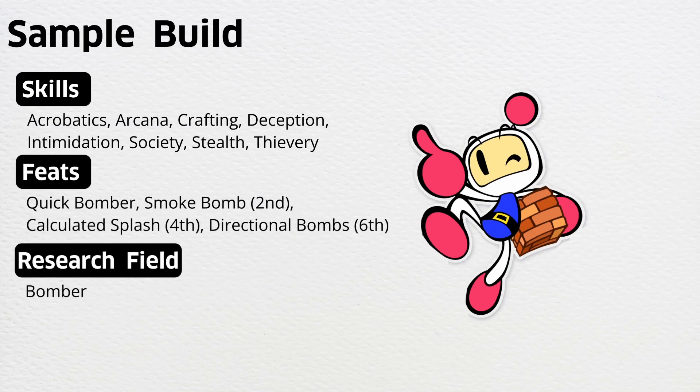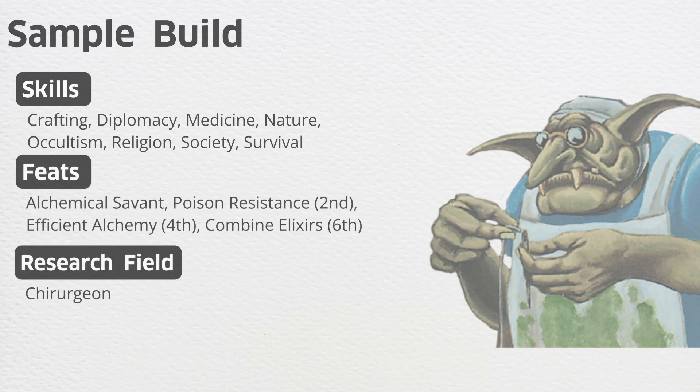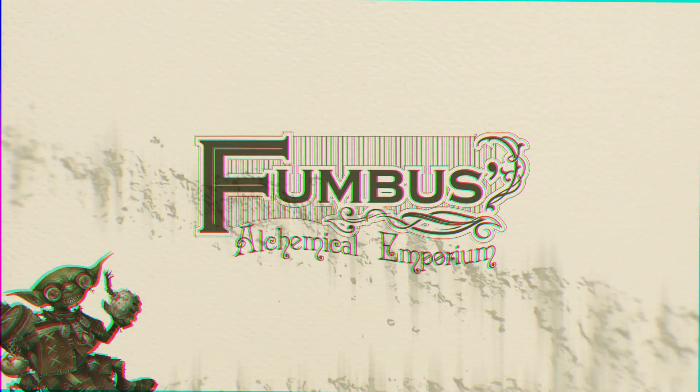Here are a few sample ability score tips: focus on intelligence for potent brews, dexterity for nimble escapes from your own concoctions, and constitution to withstand the occasional explosive mishap. And there you have it — the journey of an alchemist. From concocting curatives to wreaking explosive havoc, your alchemical adventure awaits. Embrace the power of Fumbus Alchemical Emporium, and make every problem vanish in a puff of smoke.